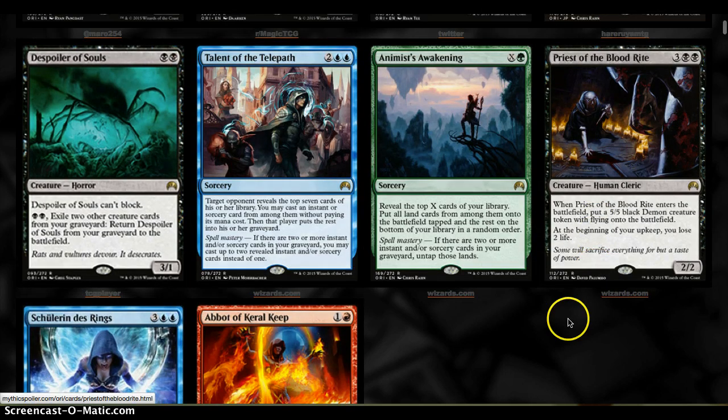Let's go to Priest of the Blood Rite — 5 mana for a 2/2. On entry to the battlefield, you get a 5/5 Flying Demon. Each upkeep, you lose 2 life. I think this card could have probably been uncommon, maybe a very strong uncommon.